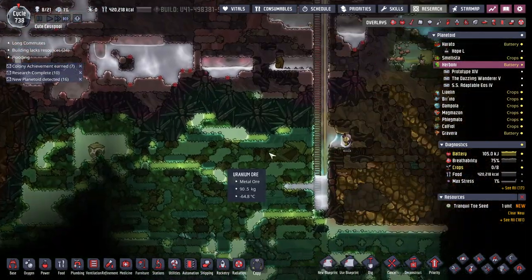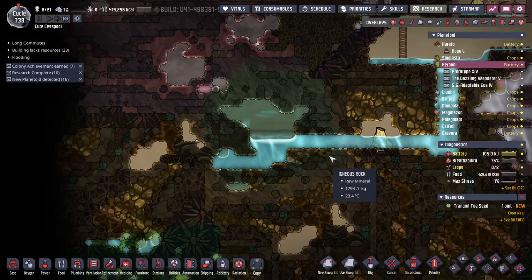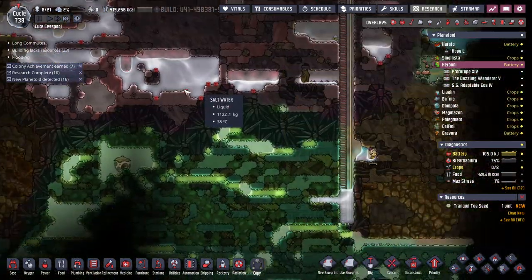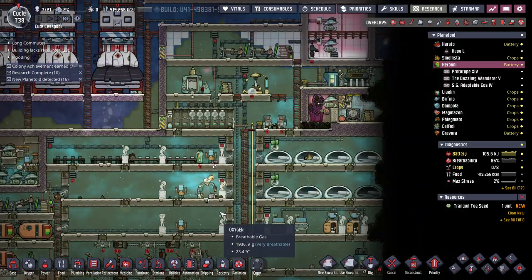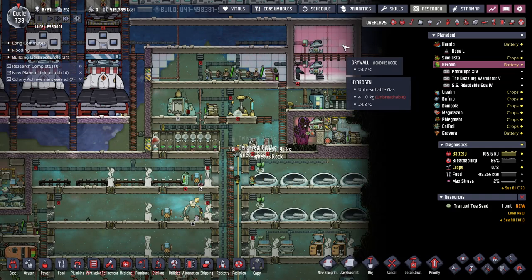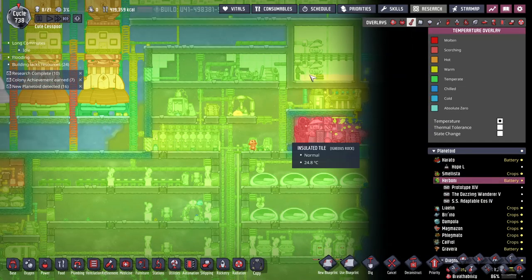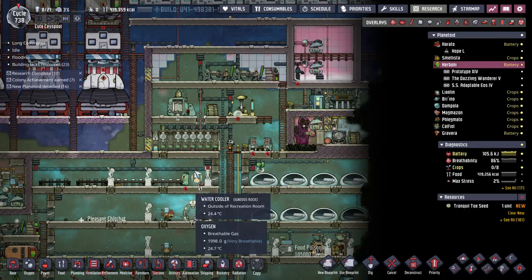Hopefully everybody doesn't break that liquid lock and let all this hot hydrogen out. Thank you all very much for watching - I've got a lot of digging to do, that's for sure. I'm happy with my hydrogen vent and storage, and this area is not insulated so it will stay cool so I don't boil my brine.